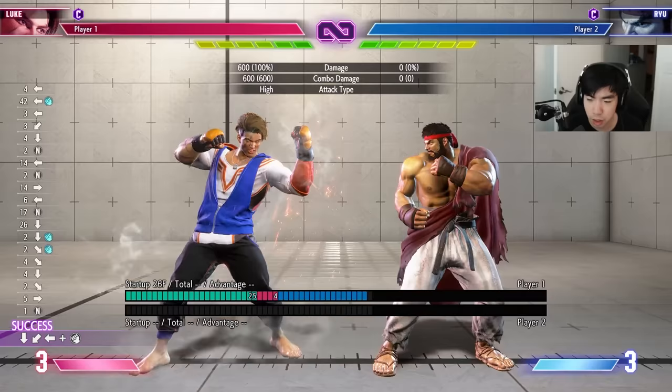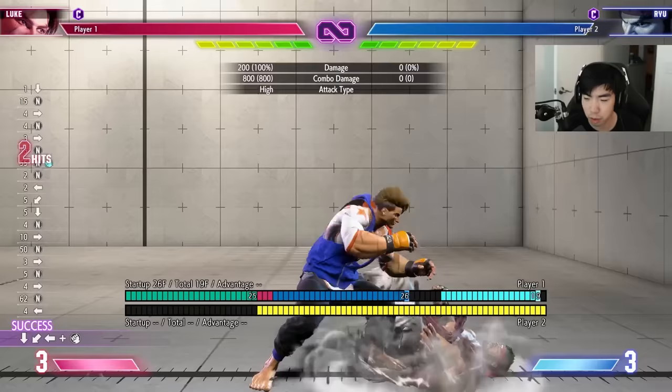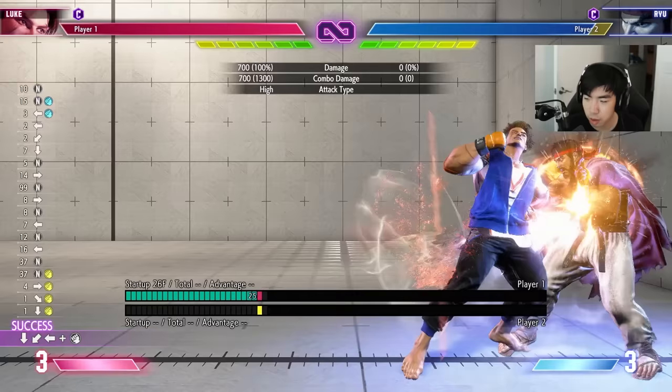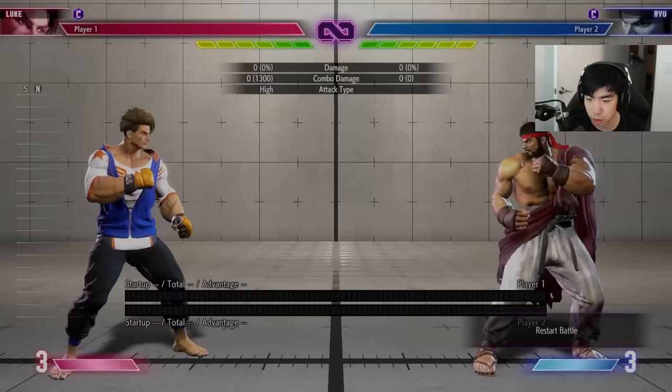His flash knuckles require a little bit of execution to get the perfect timing. You can charge them all the way. If you do them normally it'll be one hit, but if you charge them there'll be two hits on all three versions — light, medium, and heavy. If you charge it just the right amount of time on each one, it'll say 'perfect,' and this will launch them a little bit higher and give you more juggles.